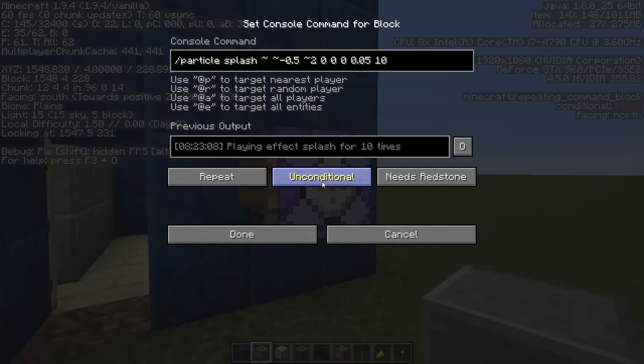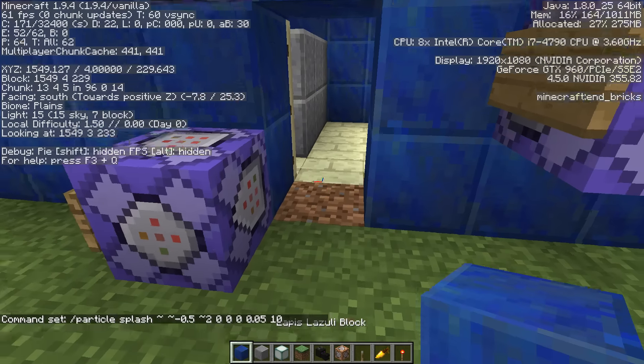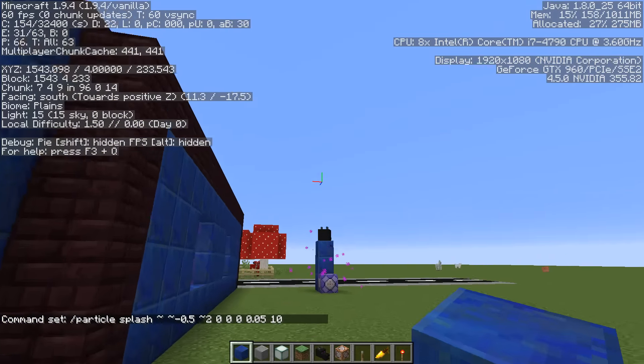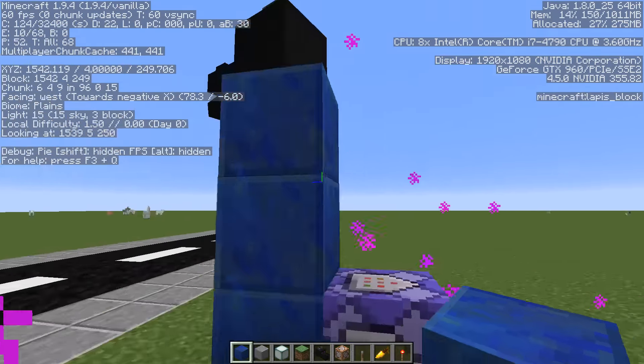So I'll pop it there for a second so you can note all this down. The next set of numbers are 0, 0.5, and 10 - these respond to how the particle behaves. You can have it go for miles and miles. Let me show you what that looks like in another one over here - this is turning into a bit of a tutorial episode, so sorry!